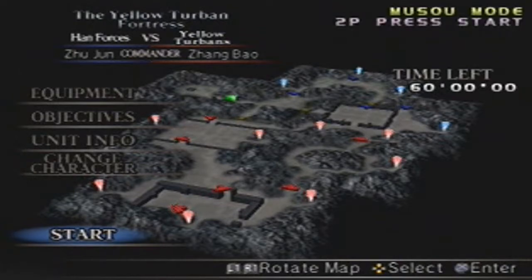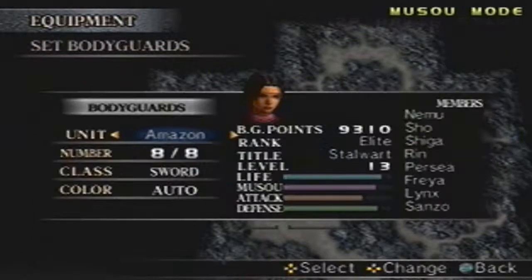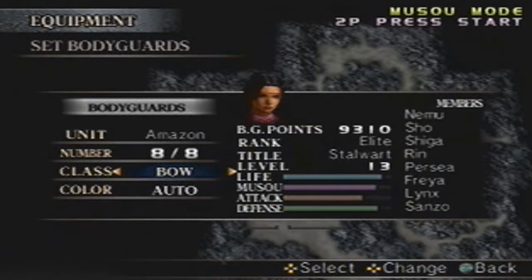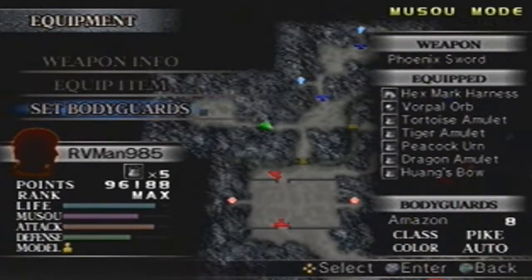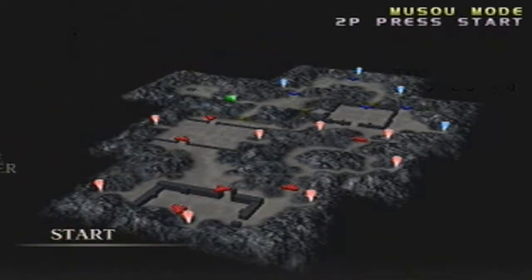So on that note, I'm going to change up the weapons my bodyguards have, which is effectively changing their class. I'm going to give them Pike, because it'll be a lot faster and they'll have more range. Depending on the Pike, they'll actually shoot out elemental attacks. So that's a good thing too. With that, ladies and gentlemen, let's begin the Yellow Turban Fortress.